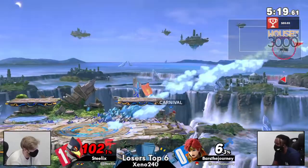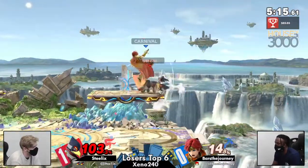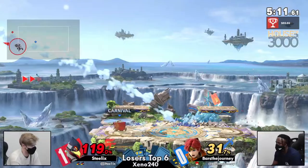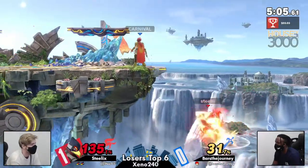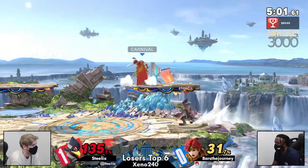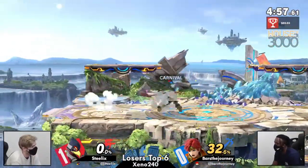But if you're getting F smashed, Bars could be making this even. Back air putting Steelix off stage — already at 103. Maybe a misplaced laser there by Steelix. Bars only getting these F tilts across the stage, not able to find the kill just yet. There we go — that back air will do it, and only 32% on Bars.